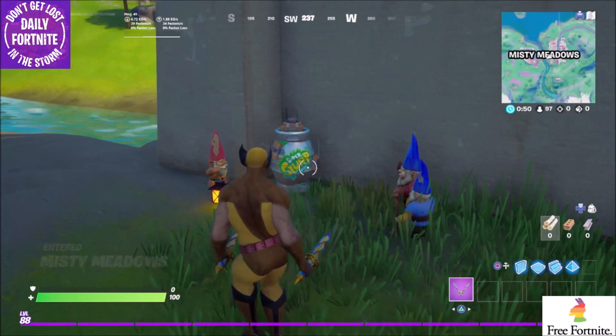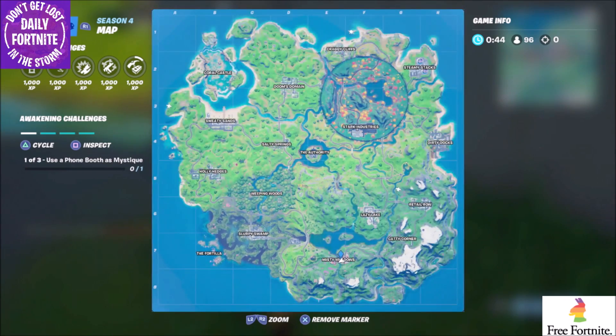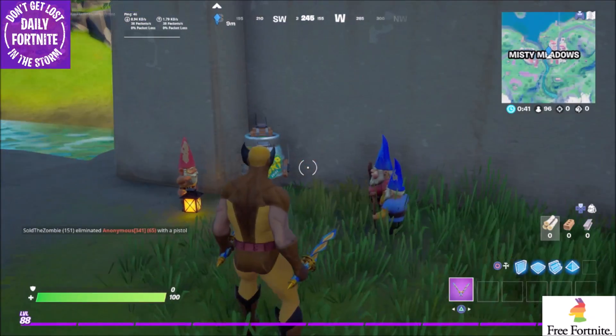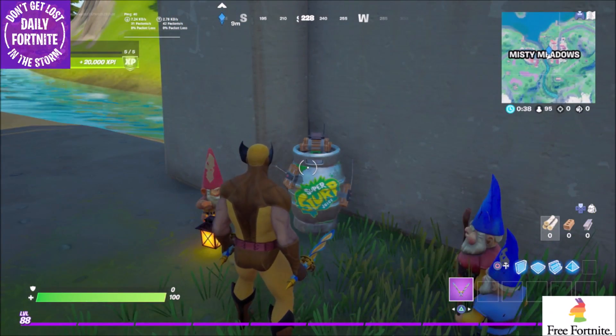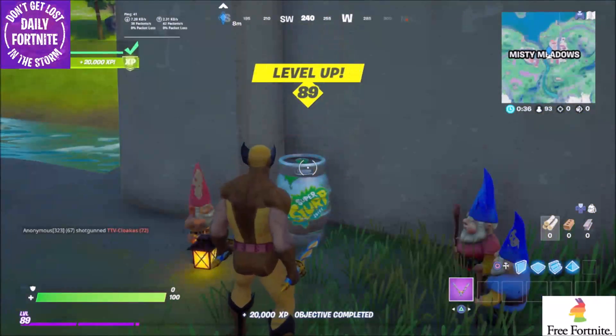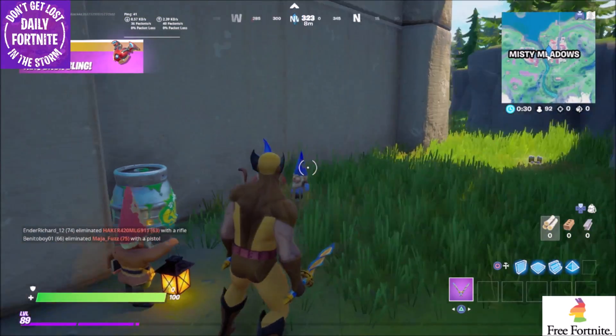And just one more to go. There is one here underneath the bridge at Misty Meadows, right here. Let me zoom out real quick and zoom back in for context. Let's go ahead and disarm it — that'll be the last one. Boom! 20,000 easy XP points right there, so make sure you go get that done.